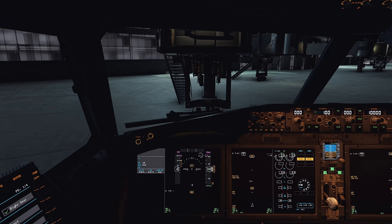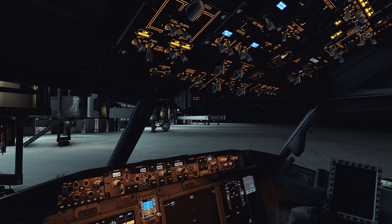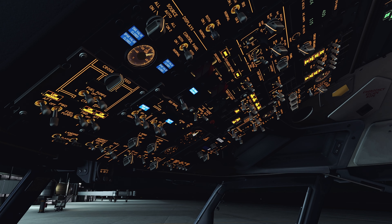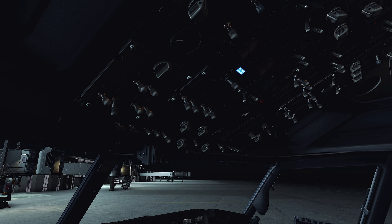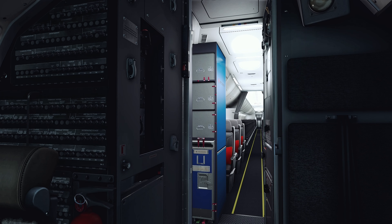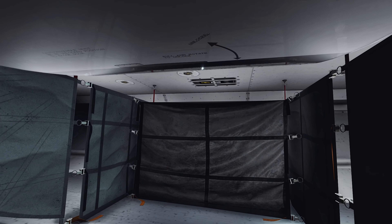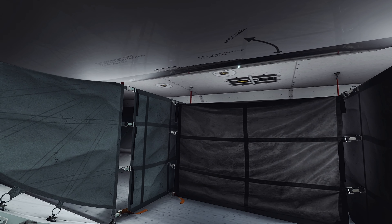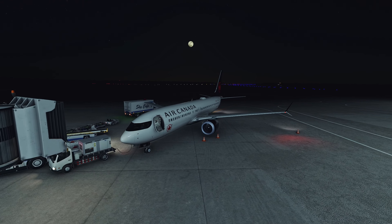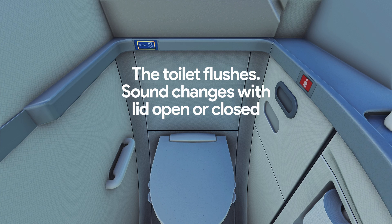Now that we have ground service mode active, we can head over to the flight deck and shut down the aircraft. We can turn off our APU, we can turn off the batteries, and as you can see, the cabin lights remain on, the lights in the cargo hold remain on, and the external lights of the aircraft remain on.